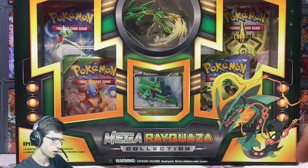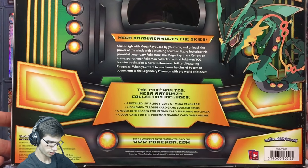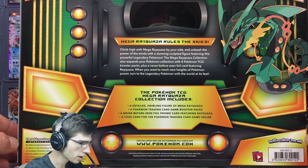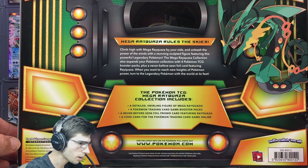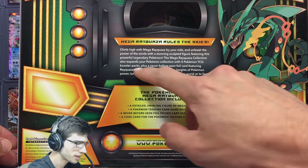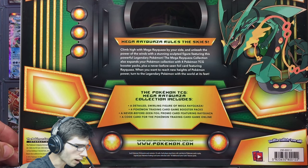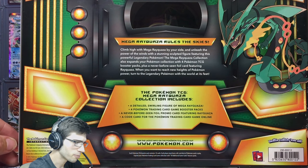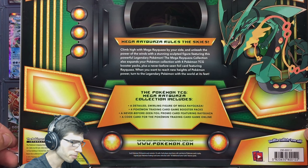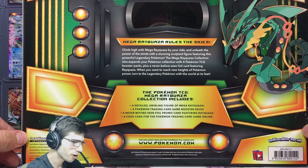Just initially looking at the packaging, it's got the nice Mega Rayquaza on the front. On the back it reads: 'Mega Rayquaza rules the skies — climb high with Mega Rayquaza by your side and unleash the power of the winds with a stunning sculpted figure featuring this powerful legendary Pokemon.' The collection also expands your Pokemon TCG collection with four booster packs plus a never-before-seen foil card featuring Rayquaza.